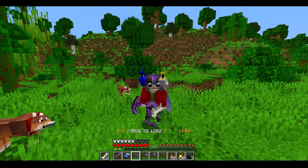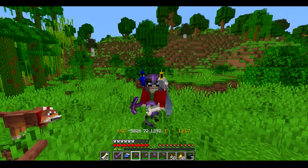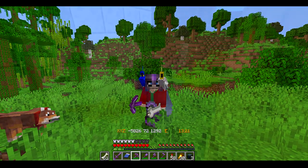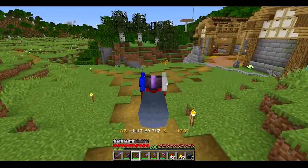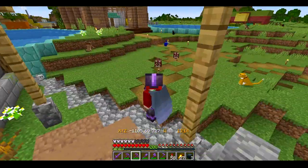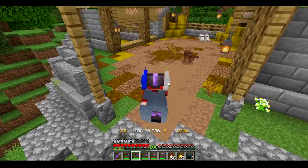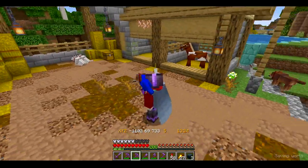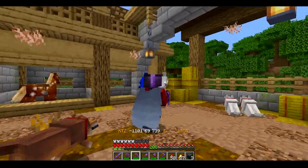Now we've got to make our way all the way back to the base with these dogs and the birds and try not to lose any of them on the way. I'll bring you back once we're done — I don't expect anything interesting to happen then. And here we are, home again, home again, jiggity jig. Now I've just got to get these animals settled in. The parrots really like being on my shoulders and we'll find a spot for everyone.